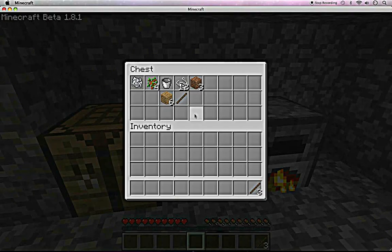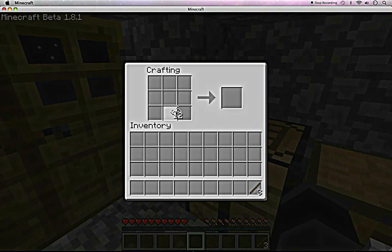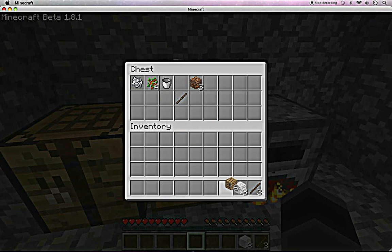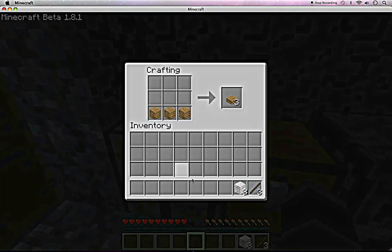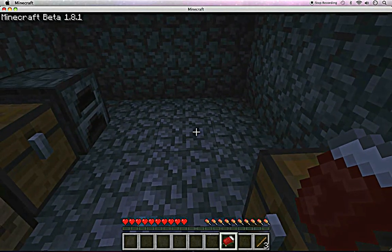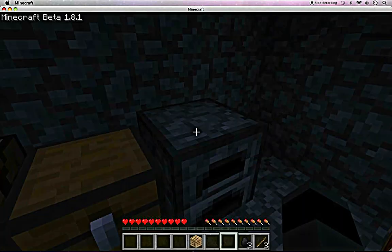I'm going to show you how to make a bed. You take three pieces of string that you got from your chest at the very beginning. Take those three pieces, take three pieces of wooden planks, and there's your bed so we can sleep out the night. That's done — it only took two wooden planks.